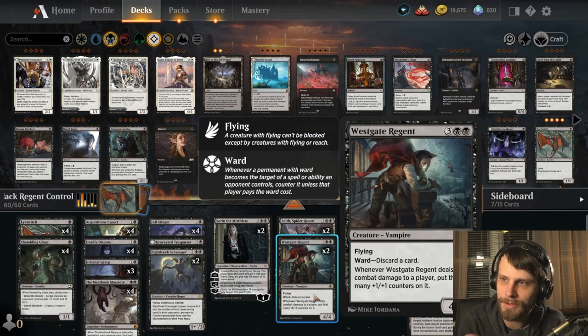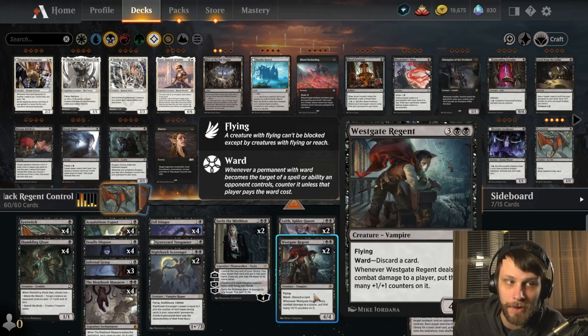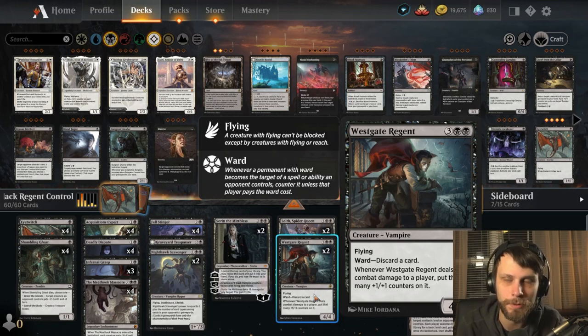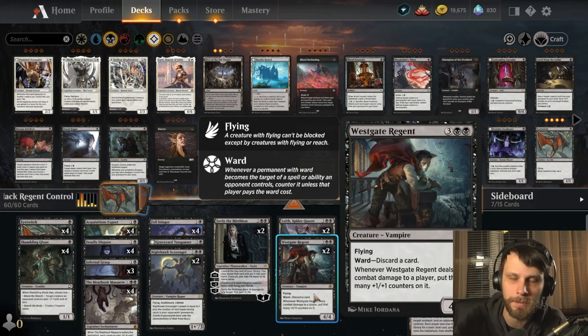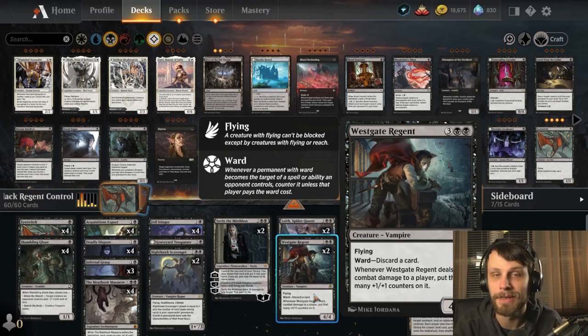We also have Westgate Regent in the deck, which is kind of an interesting one — we don't normally see this. However, it's very, very good. Not only is this a 4/4 with Flying that's difficult to deal with because of that ward cost, but it's also going to stack up all those counters and hopefully close out the game very quickly. Even against things like life gain, where they may be gaining into the 40s or 50s life total, we can still take them down in a handful of turns. Doubling its power and toughness essentially every turn that it attacks is very, very good.